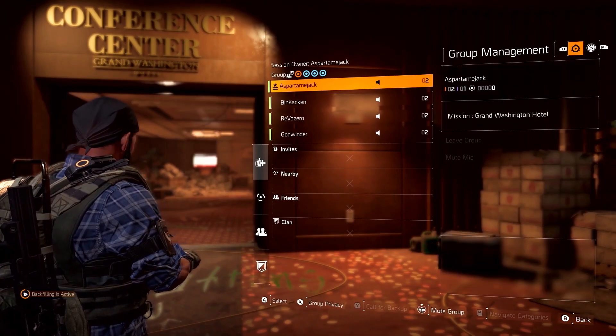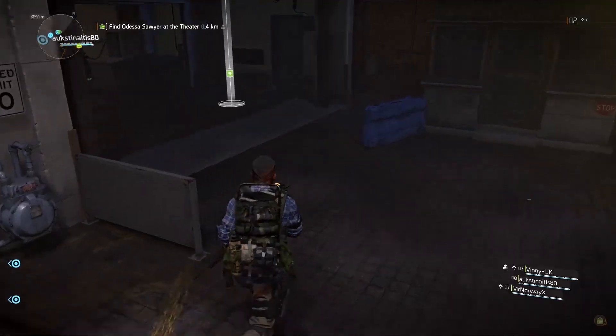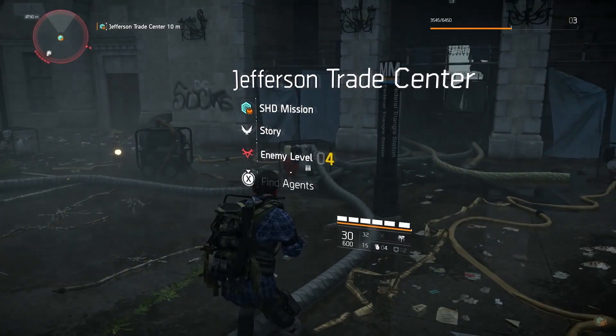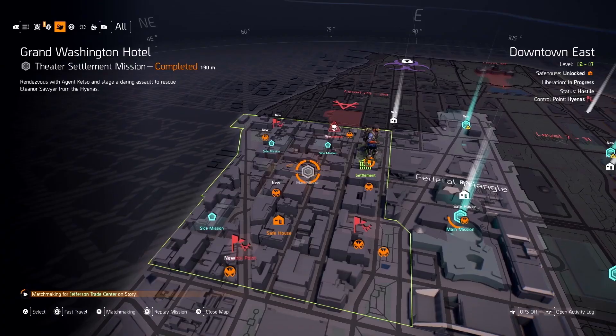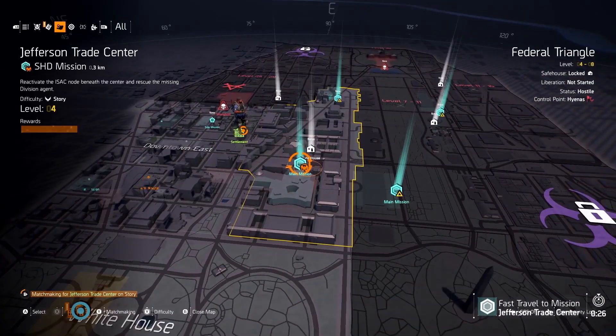Content in the Division 2 also scales to your group. No matter if you're playing solo, with a full squad, or something in between, missions will scale to give your team the appropriate challenge. You can also group up with friends of different levels, with lower level players getting raised to the appropriate level for that session so all agents can have the best gameplay experience.